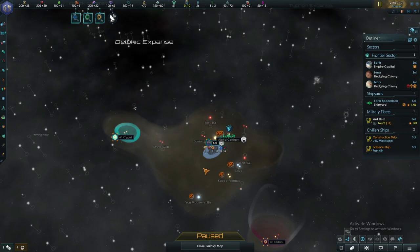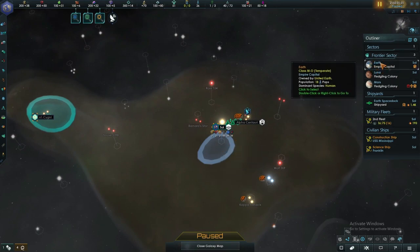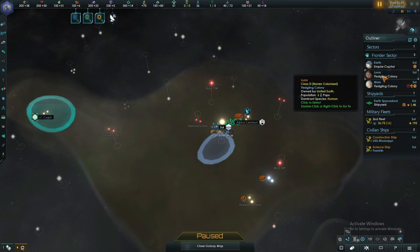Hello everyone, welcome back to yet another episode of Star Trek New Horizons. Today we are playing the United Earth, and eventually the United Federation of Planets — this is the third of the three species that I will be rotating between playing. We are the United Earth; we start in Seoul and have three planets: Earth, Luna the moon, and Mars.